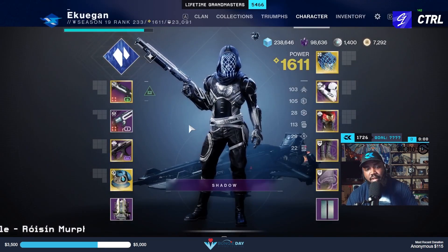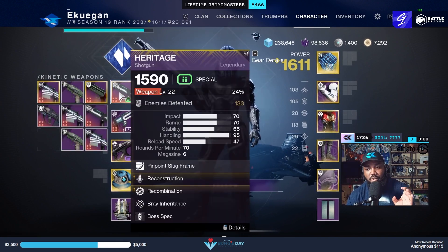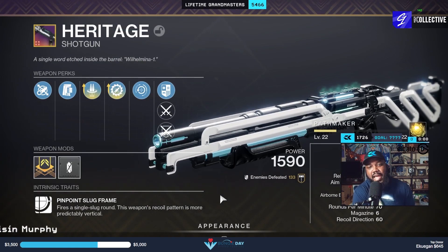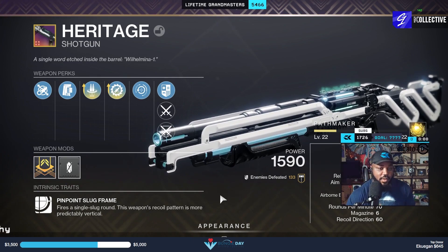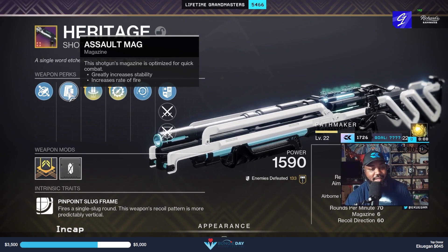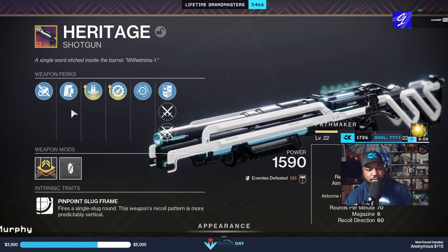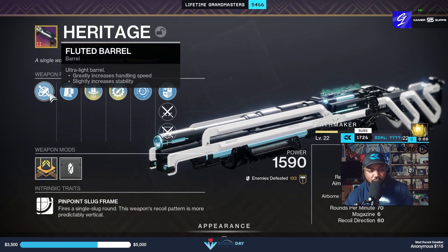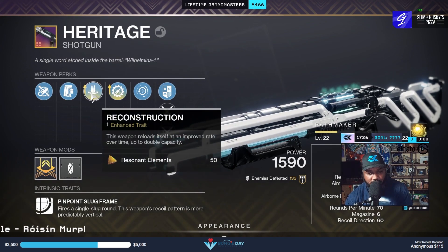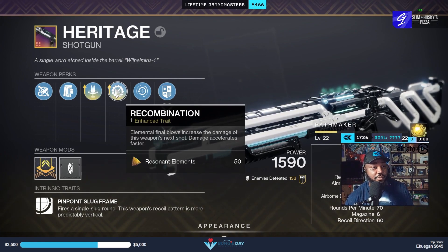It is one of those shotguns that is pretty fun to use. Most people already know which roll they want on the Heritage. First and foremost, this is what I had when I didn't craft it — I was missing a few things, like the assault mag. I think I had accurized at the time, and instead of fluted I had corkscrew. My masterwork is handling, and you don't need enhanced recon — I have it because I had the materials.